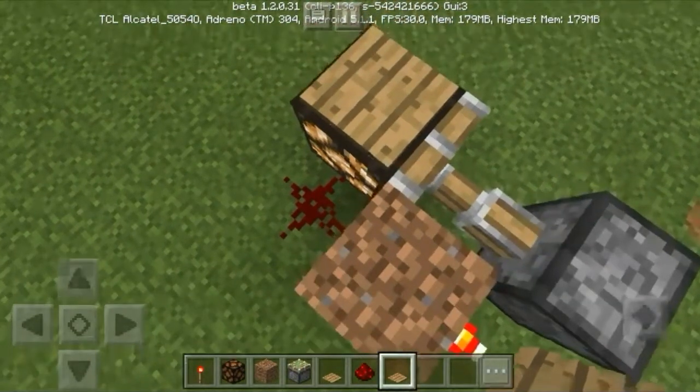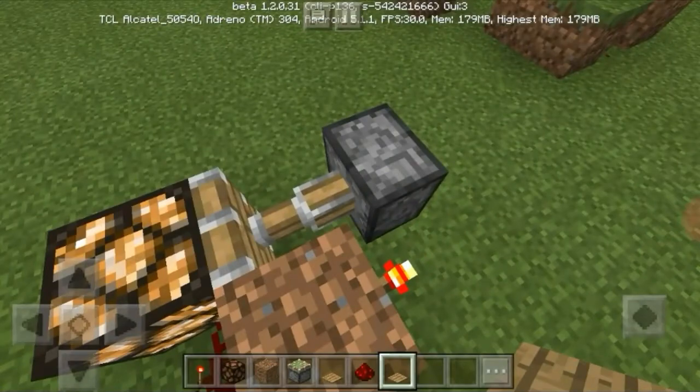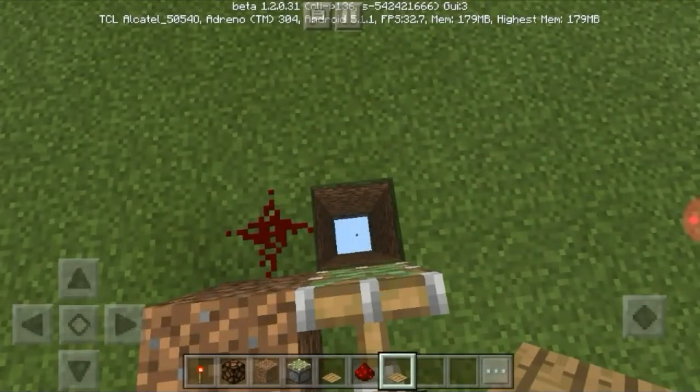When you stand on the pressure plate, it gives a signal out to the redstone torch, which makes the piston contract and opens up the floor. Then they fall inside the hole into the void.